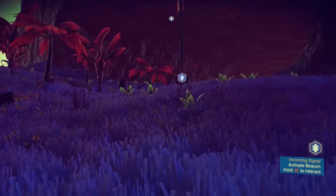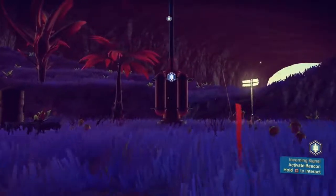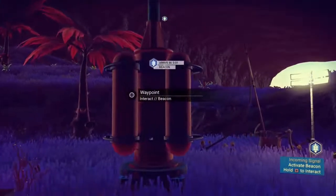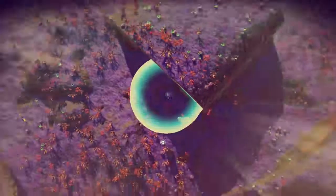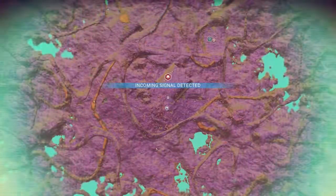Press square to initiate landing. Beep! Restore point saved. Weather: damp. Sentinels: low security. Yes!